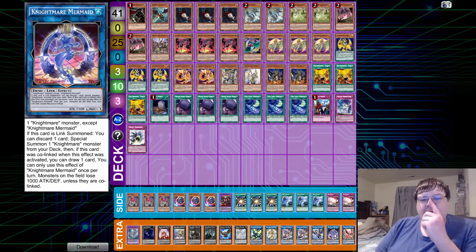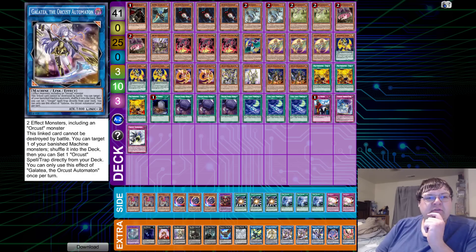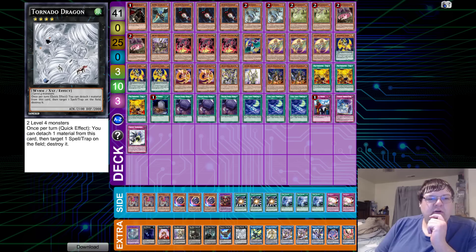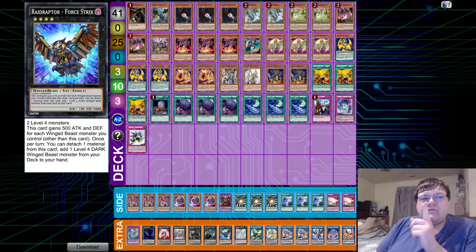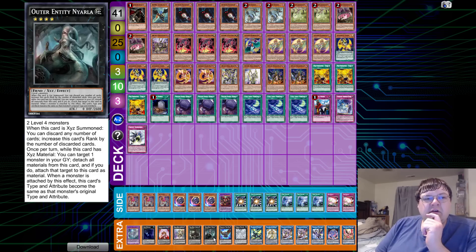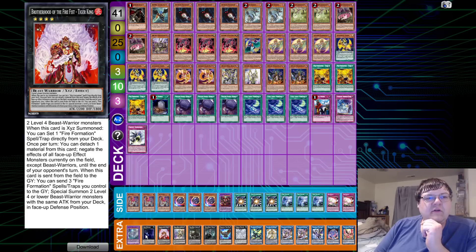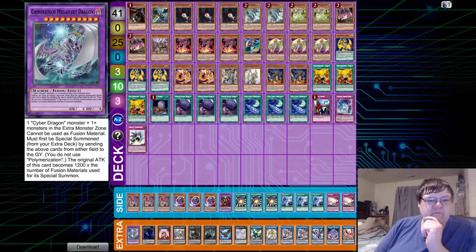The extra deck has one Phoenix, one Mermaid, one Orcust Crescendo Griffin, only two Galatea, one Curious the Lightsworn Dominion, one Borreload Sword Dragon, one Tornado Dragon, one Knightmare Gryphon, one Nyalaaroten, one Orcust Evilswarm Azathoth, one Dingirsu, Tiger King, Abyss Dweller, and one Cyber Dragon Megafleet.